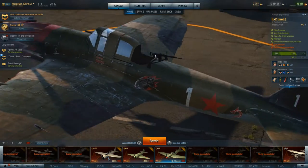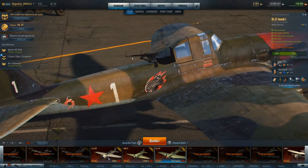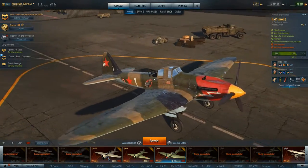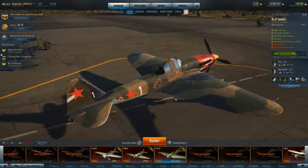and bolted on a 7.62mm Shkas machine gun on a mount that only has a field of fire going up and to the sides — it does not angle down. That was judged enough to at least put a deterrent on the back end of the airplane. Otherwise a German fighter could just park right behind one of these things at near stall speed and unload into it until it hits something vital.